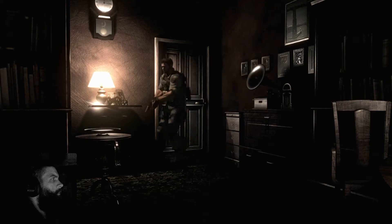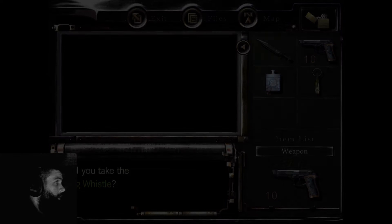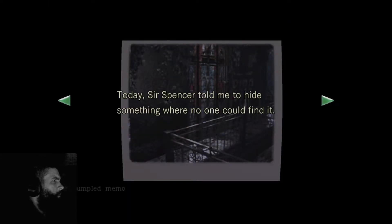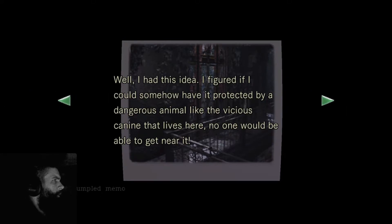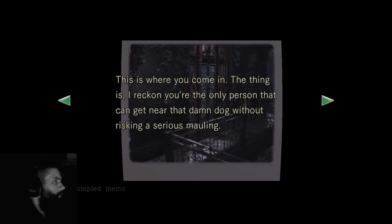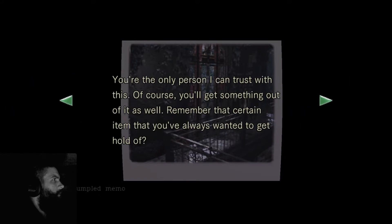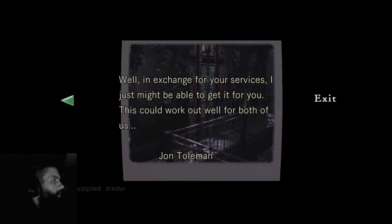Okay, so that's a shortcut. This is where I was trying to get back over to. Dog whistle? Okay. 'Sir Spencer told me to hide something where no one could find it. I figured if I could somehow have it protected by a dangerous animal like the vicious canine that lives here, no one would be able to get near it. The mutt is always hanging around the second floor balcony on the west side of the terrace, and he ought to come running at the sound of a dog whistle. You're the only person that can get near that damn dog without risking a serious mauling — which means only you can put this collar on him. In exchange for your services, I just might be able to get it for you.'